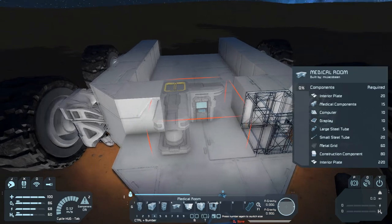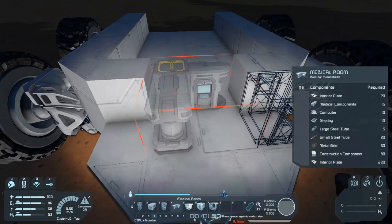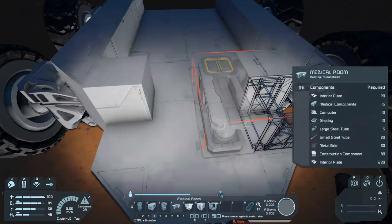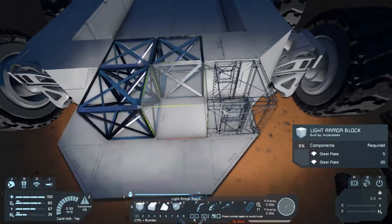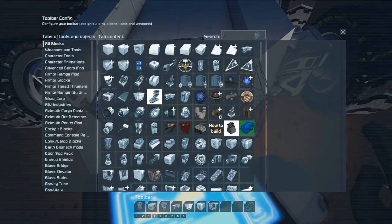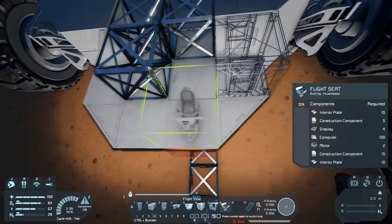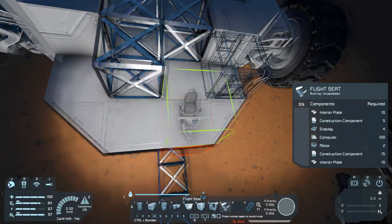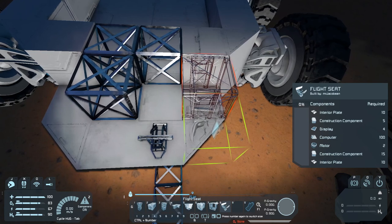That's going to be really annoying — I'm going to need to figure out what went wrong there. Anyway, pretend there's a med room here. So we're just going to temporarily wall that off. Those spots have been taken. We also need a flight seat because we're going to want to be able to see outside. That's going to be placed here. We'll place a flight seat here — okay, flight seat, there. That should be fine, I think.